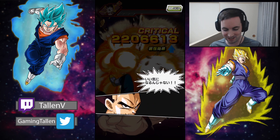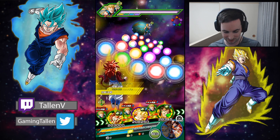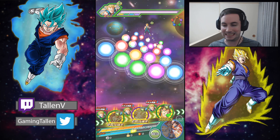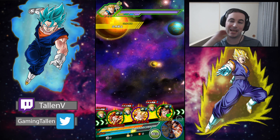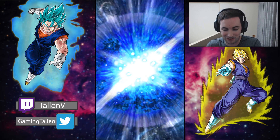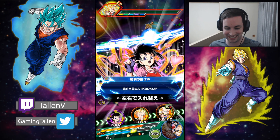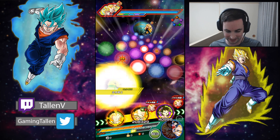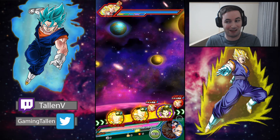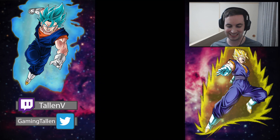He's getting criticals now! I knew it was going to happen. I'm going to try not to give these guys supers if possible, but of course it's going to be really hard. That's the downside to showing off the strongest team - supers are always going off and everyone's doing criticals. Let's try to work through this. All right Gotenks, this is actually really really good - this is a perfect setup right here.